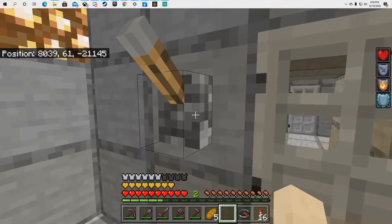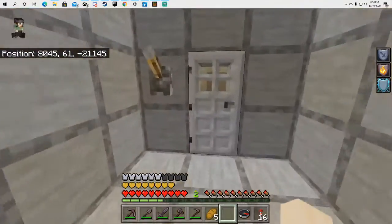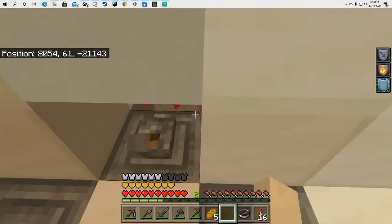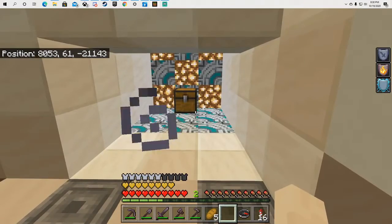So pull the lever for the first door and the second door. And then there's a vault, so you pull the lever to the vault and it opens up.